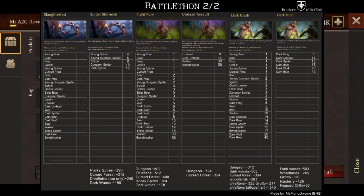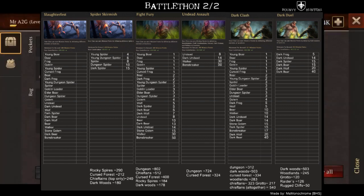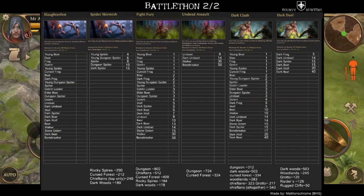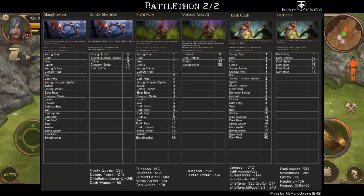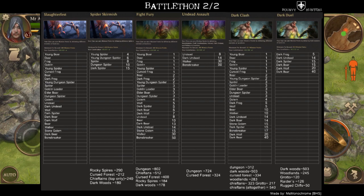For example, looking at the Undead Assault, by the looks of things there are only four enemies that qualify for that particular event. This naturally affects the amount of points you can acquire. The Dungeon is going to get you 724 points while the Curse Forest is only 324. So in this case, if you're going to do it, all your time and effort should go into the Dungeon - you don't even want to bother with anyone above ground before jumping into the dungeon itself.